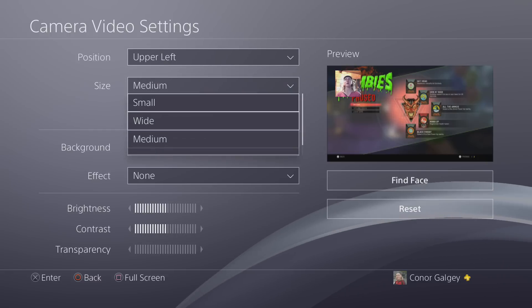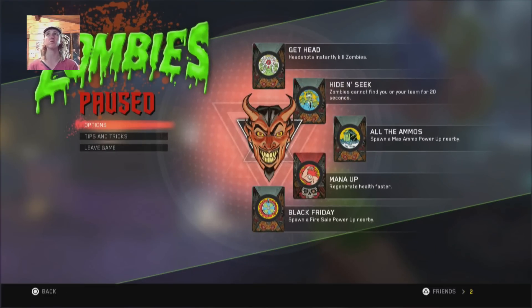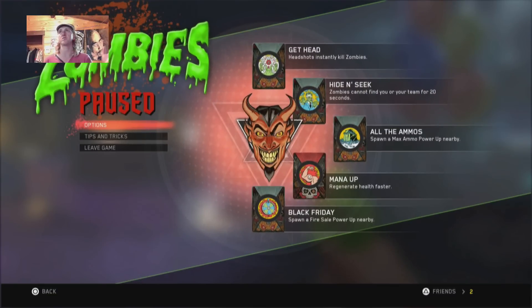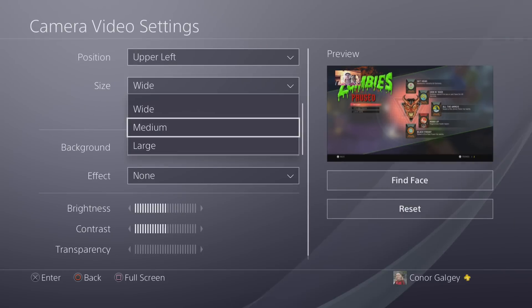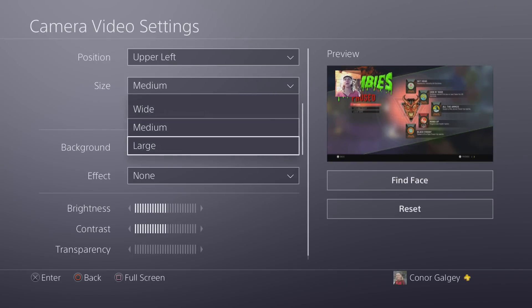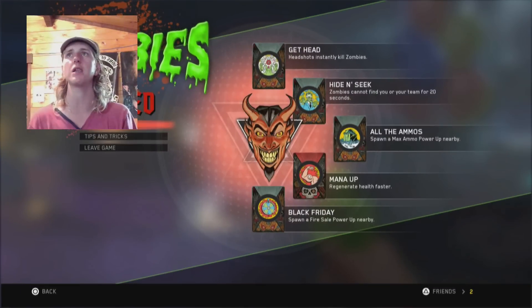For size, we can have Small — which is extremely small, a little bit too small for me. We can have Wide, which just makes it wide and looks pretty cool. We can have Medium, which is the one I like to use — it's more of a narrow sort of box. Or we can have Large, which in my opinion is slightly too big.